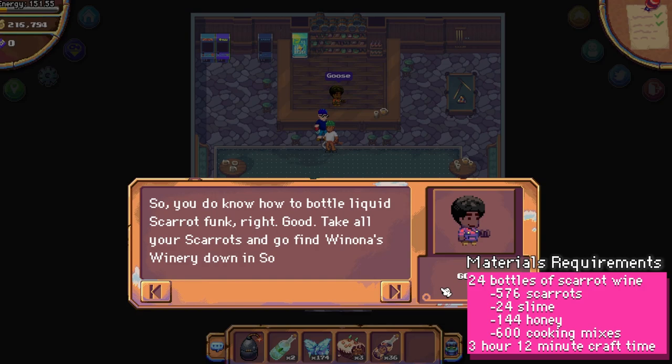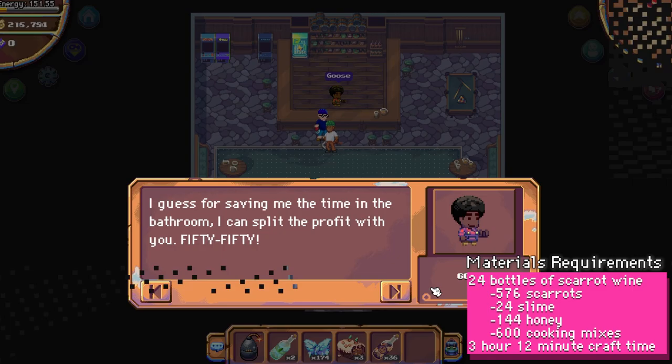To start this quest, head over to the Drunken Goose and talk to Goose. He'll tell you he needs 24 bottles of Scarret wine crafted and delivered to him.